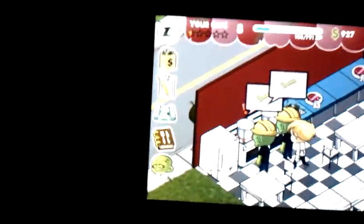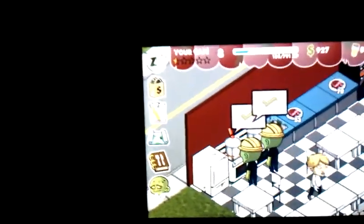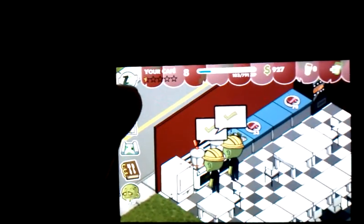My next tip is, if you didn't know how to sell, you can go in the shop. You drag something over into the black area where you can buy stuff and it says, would you like to sell for whatever money it offers? And I'm going to click cancel because I really don't want to.